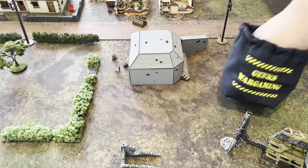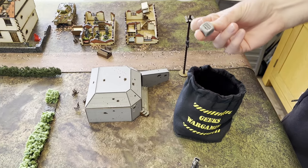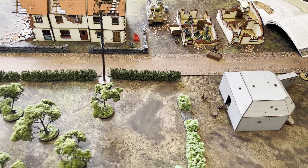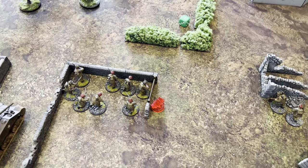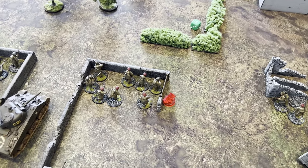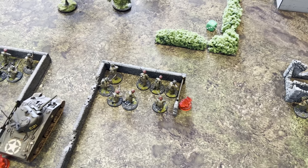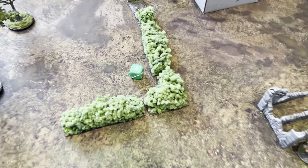First dice out of the bag for turn two is a German dice. Robin's first dice goes on the Panther tank — he shot down at the squad with SMGs, killing off another man including the LMG guy with an exceptional. Then Robin rolled for his main cannon going against the Sherman.